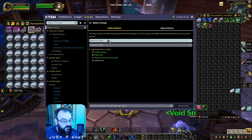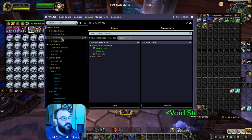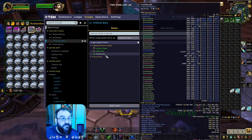Once you move items out of the base group into your subgroups, they disappear from the base group — so when you move it, it goes away. That's Engineering's group set up. Now let's do Alchemy. If you have the items in your inventory, TSM will list them here so you can add them right from your inventory listing. Add Trillium Bars that way.